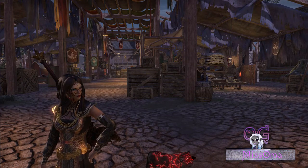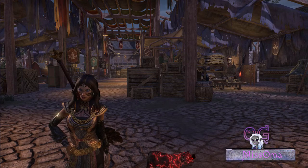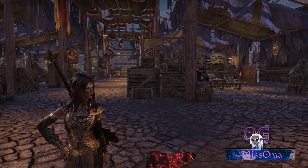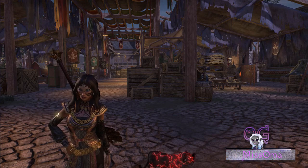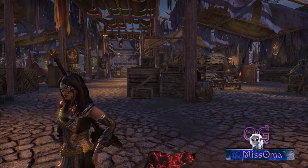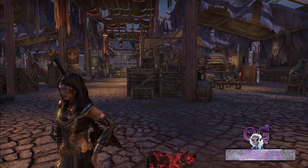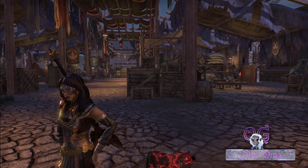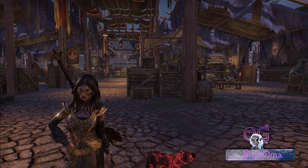Hello everybody, welcome to the Elder Scrolls Online public test server. This is version 5.1.0, week one of update 23. The patch notes dropped early and there's been plenty of time to discuss, debate, and cry about them, but I wanted to just go over some of the highlights. I'm not too concerned yet with combat changes — every DLC, every chapter comes with a combat change or balance, quote unquote. The first week of the PTS are usually the roughest ones because they will change during the course of the testing period. So I'm not ready to panic yet.